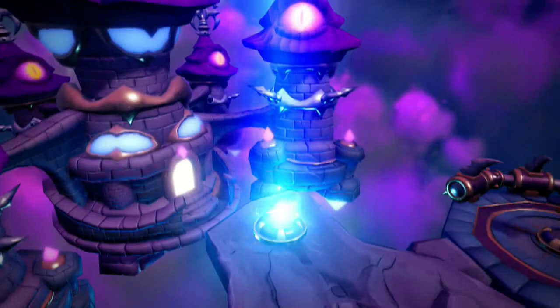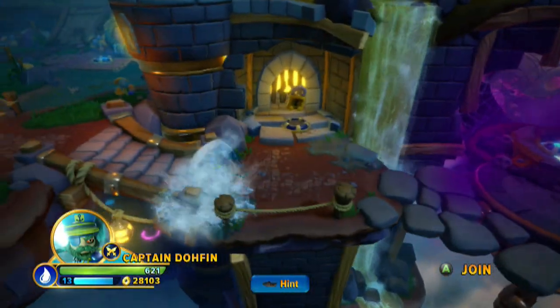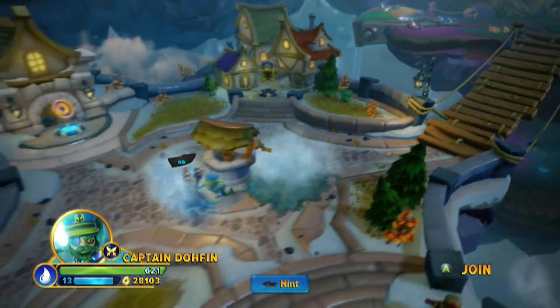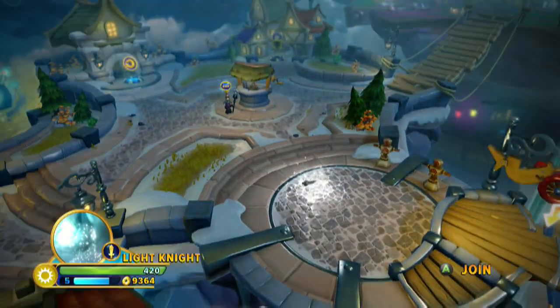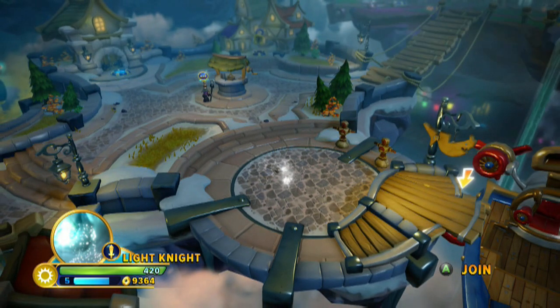Let's switch back. Actually, let's let Captain Dauphin go since I can get there quicker — this is kind of what I'd do with Zap back in the day, just ride the waves because it was quicker. I did the other night get a pirate hat, but I'm still thinking I want to keep the Captain hat on him. Anyway, we are back with our Light Knight and we can continue on.